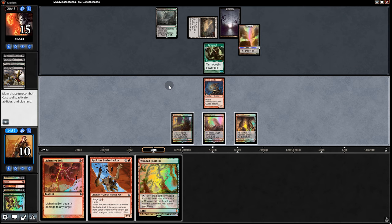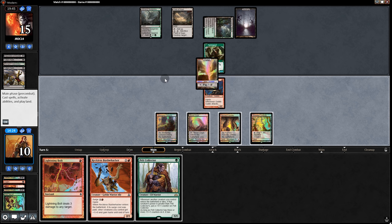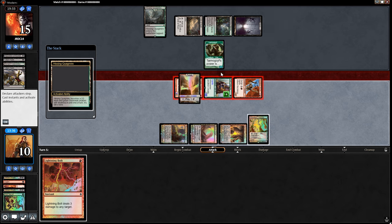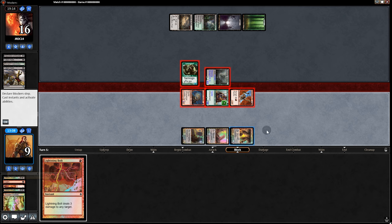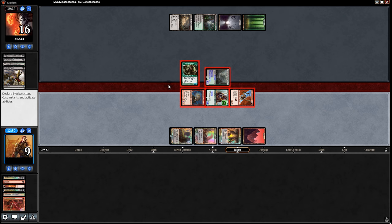We can see the fetch turning into a fetch-fetch animation. We try to swing — there are blocks happening. In response we try to fetch but the land seems hidden. After some struggle we find it: Mountain. We Bolt the attacker. But declare blockers stuff — the timer got stuck too. How was your day, guys? Hopefully it was full of happy good times and stuff like that. The client then crashes with an error report dialog — we decline to include computer specs. The match is still ongoing though.